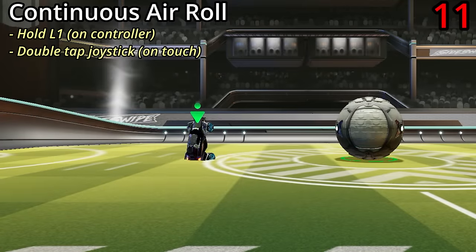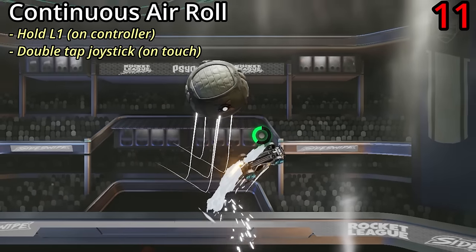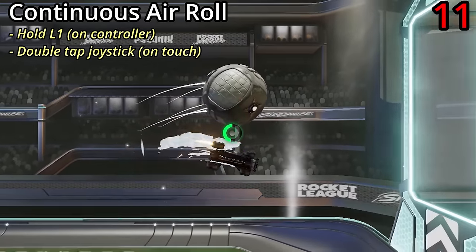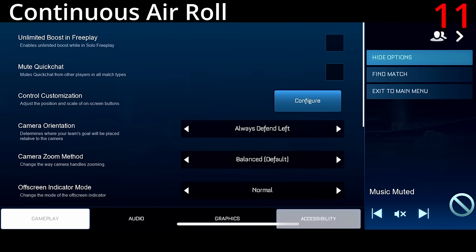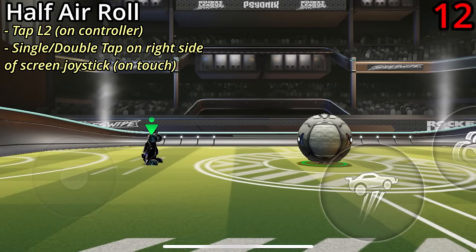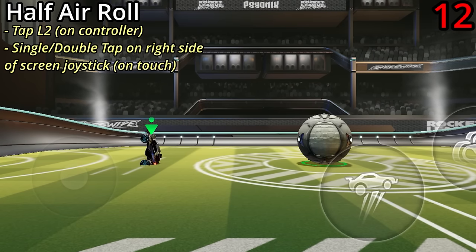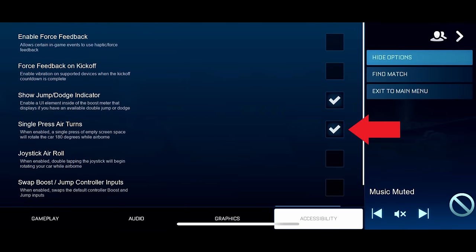You can roll your car using the continuous air roll button. However, this is mostly useless and can get in the way of more advanced mechanics. On touchscreen, you can disable it in settings under accessibility. The half air roll button is extremely useful for advanced mechanics and general car control. On touchscreen it has two modes — single press and double press. I recommend single press, which you can enable in settings.